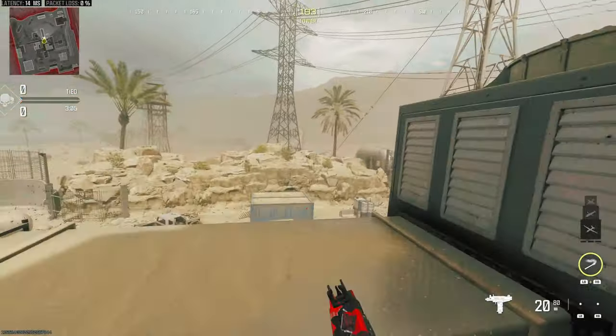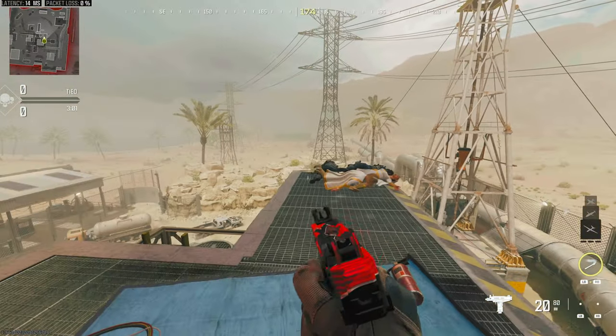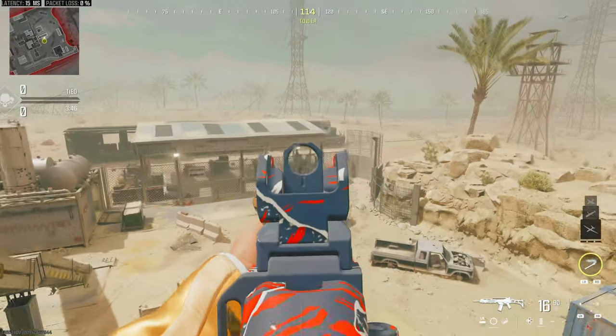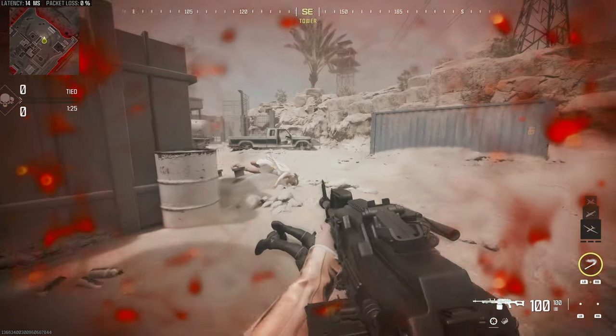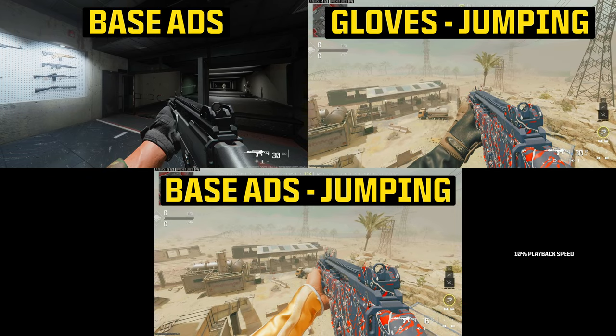I've run several different tests for the Assault Gloves, but I think this Rust jumping test showcases things the best. For this, I jumped off the top of Rust and then aimed down sights immediately — a delayed aim down sight speed test. I used several different weapons with and without the gloves, and the Assault Gloves make a very noticeable increase to your aim down sight speed while jumping in all scenarios.